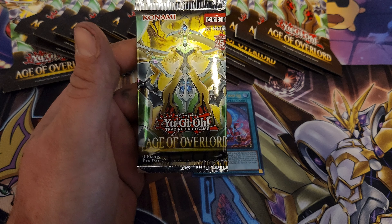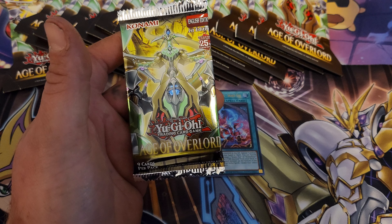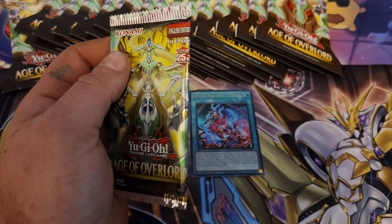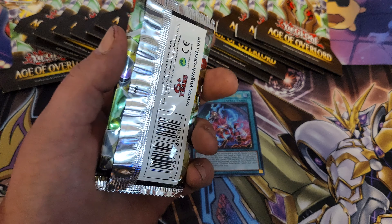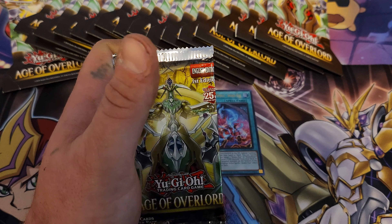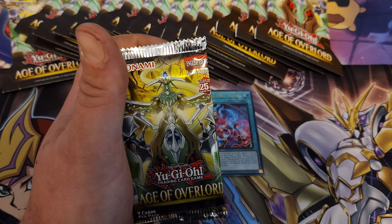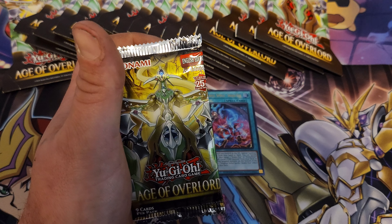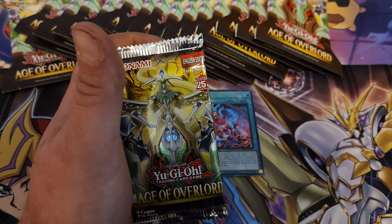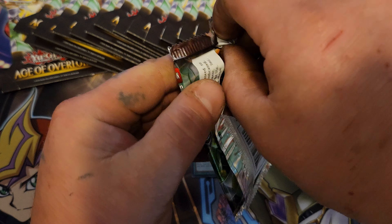This video was not supposed to be a Yu-Gi-Oh video — it was actually supposed to be a Dragon Ball Z video. I purchased five booster boxes of Dragon Ball Z on Amazon. I got them last night and literally just got back from the store because I had to take them back. Every single booster box — bought from three different sellers on Amazon — was resealed. It was bluntly and plainly obvious that they were resealed.